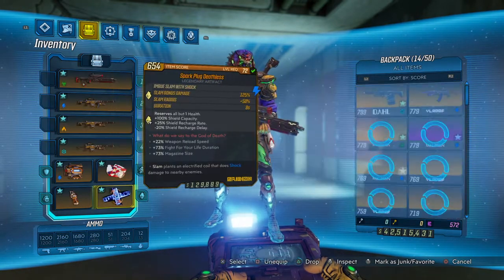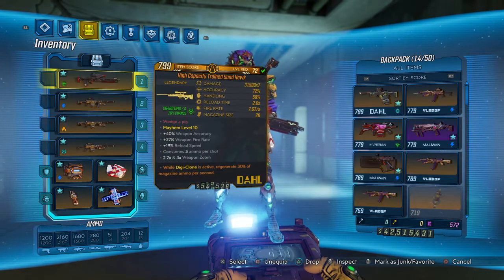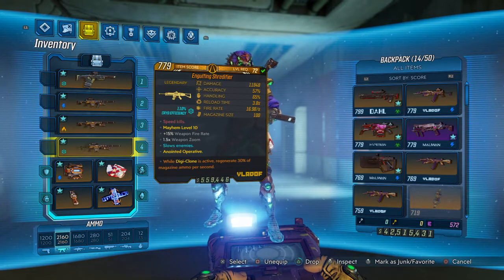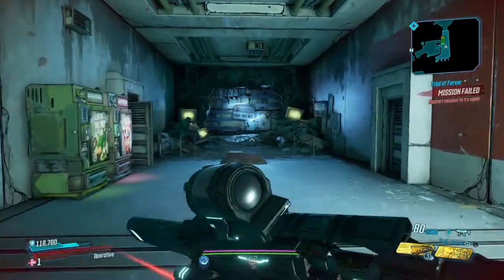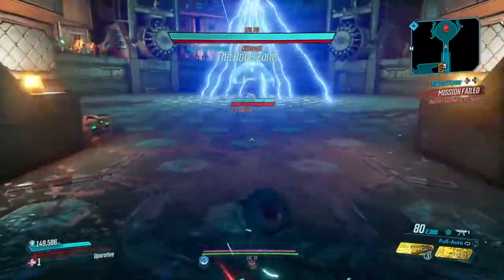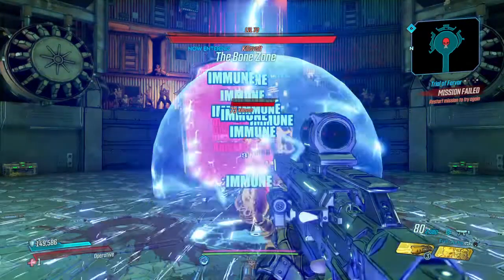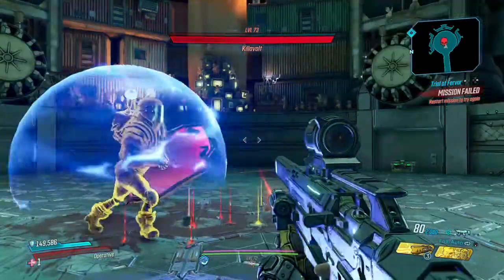I have a Spark Plug Deathless — again, if you don't have the Deathless you can use a Front Loader. I'm using a Revolter even though that won't be helping here; all I need is something with URAD. My whole setup is Zane Zerker — shout out to Moxie for the build. With URAD and a Spark Plug you can turn Kilovolt's arena against him. Come in, plant your Spark Plug — now he's immune to all the lightning, but that RAD damage just chews him up. Wait for the immunity phase to go bye-bye.